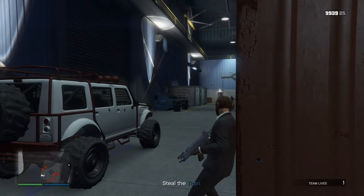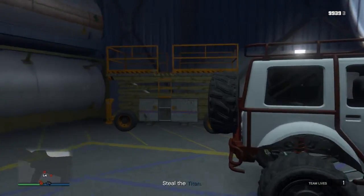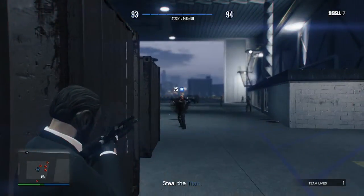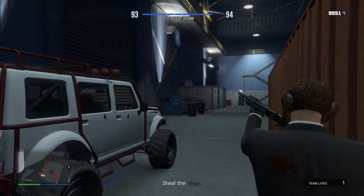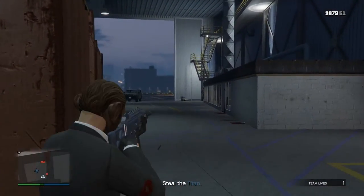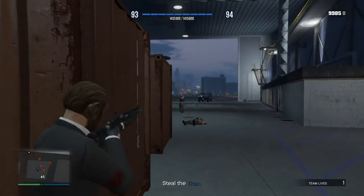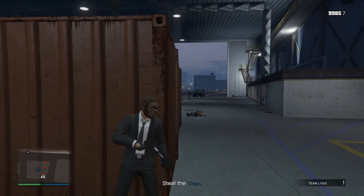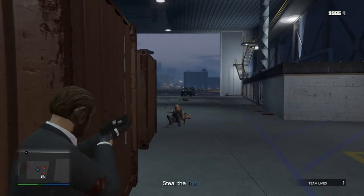You can hide using the dumpster. You've got to watch out here because they come down the containers and also down the other side of the containers, like this guy trying to move in. These guys have got armor on as well, so body shots aren't going to do too much — you should be aiming for the heads. He takes multiple hits from a shotgun but won't die from body shots alone. Aim for the head.